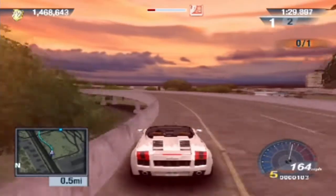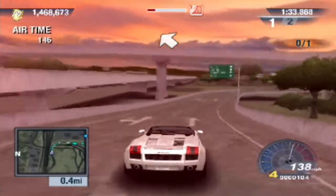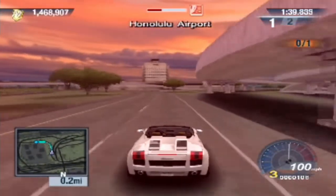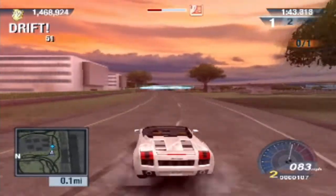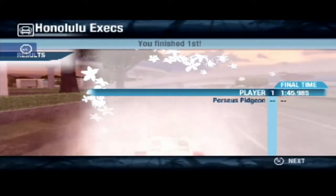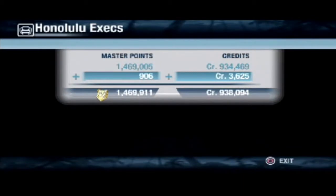There we go, very nice — we're going this way as well apparently. We're at Honolulu airport again. I really want one of these club races to be at that racetrack, that'd be so cool. This guy's name was Pigeon — wow, what a name. I just won against a Pigeon.